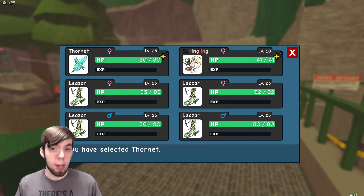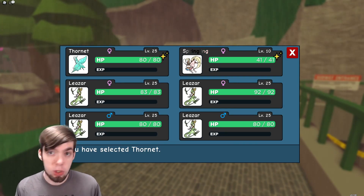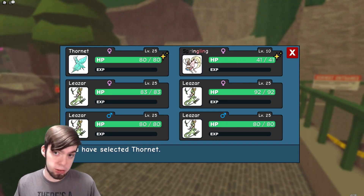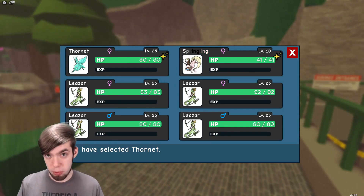Along with this update, the level cap was temporarily increased to 25. We don't know when the level cap will go back down to 20, but now you can get things like Lezar by evolving your Lipo.